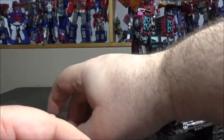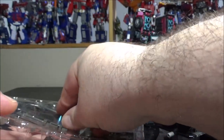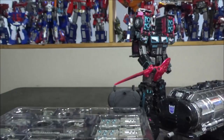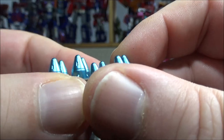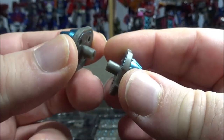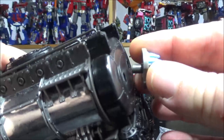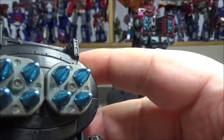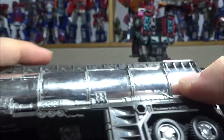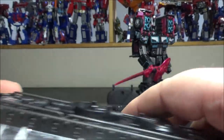First up we have these tiny missiles - hard to pull out of the plastic, but they're actually pretty interesting. Nice paint on them. They just peg in like this, so you take the trailer and plug them in the back. This looks pretty cool, having missiles in the back - kind of odd but okay.